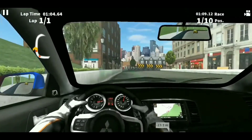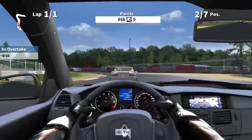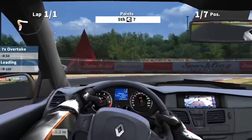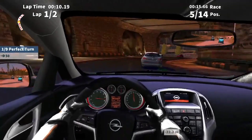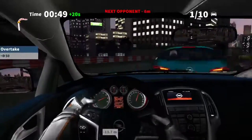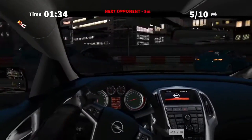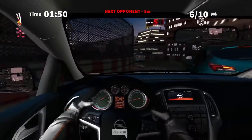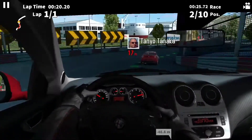The hand animation in GT Racing 2 is one of the game's standard features, providing players with a more immersive racing experience. When racing, players can see their virtual hands gripping the steering wheel and their fingers moving to shift gears, brake and accelerate. The animation is smooth and realistic, giving players a more tactile connection to the virtual car they are driving. The attention to detail in the hand animation is just one of the many reasons why GT Racing 2 is considered one of the best racing games available for mobile devices, just behind GT Racing 3 of course.